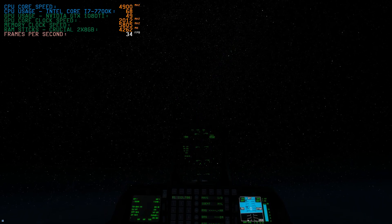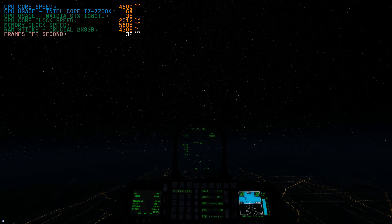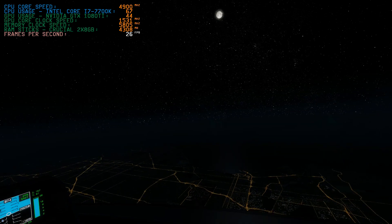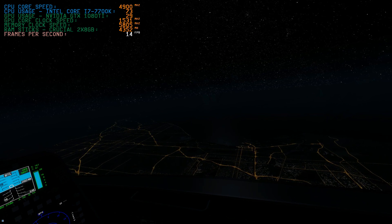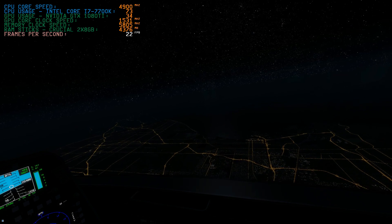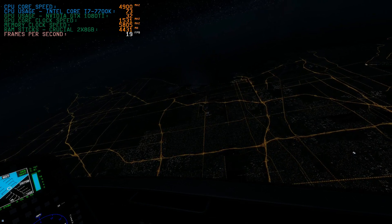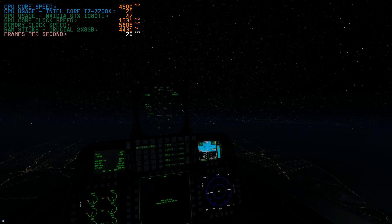Now, another disclaimer I've got to make sure everybody is aware of: Black Marble is a complex add-on. It's actually got three stages to it effectively. The first stage is the base pack, and that is exactly what you're seeing right now — the base pack only. I've configured it to the recommendations that the manual says is best for night flying. So the performance I'm getting is based on the settings that are recommended, configured with my machine. Obviously performance with other machines will vary — it's all SIM dependent.